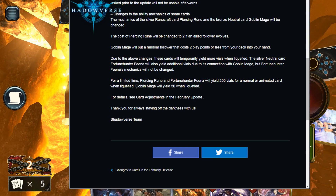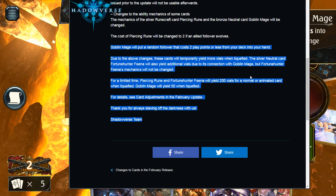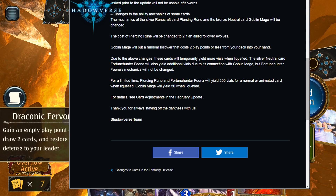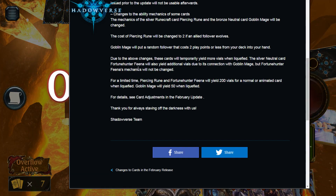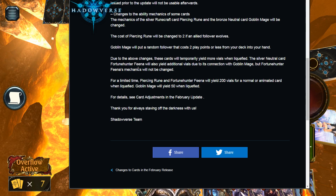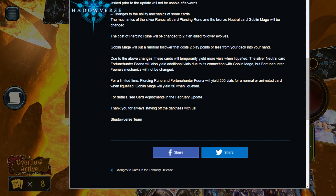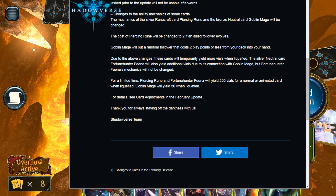The Goblin Mage change is probably the bigger one, because it's going to completely shake up OTK Roach and discard Dragon-style decks. Goblin Mage's effect will be changed so that instead of fetching a two-play-point follower, you'll now get a two-play-point or less follower — meaning you have a chance to pull a one-drop. When you're running a Fairy deck with around 13 one-drop cards, that really drops the consistency of Roach decks.